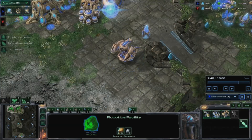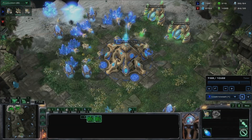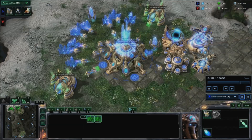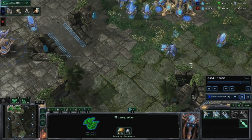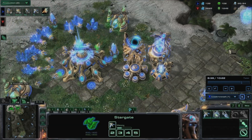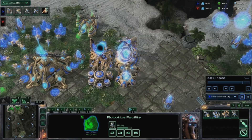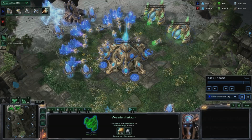Warp in two more gateways. Start a colossus and extended thermal lance; chronoboost the robo-bay. Start phoenix production at the stargate and change your main's rally point back to its own minerals. Chronoboost the robo-facility and stargate. Make another phoenix after this one, up to seven. Position them to defend versus drops until you take your third base. Transform your gateways into warp gates.